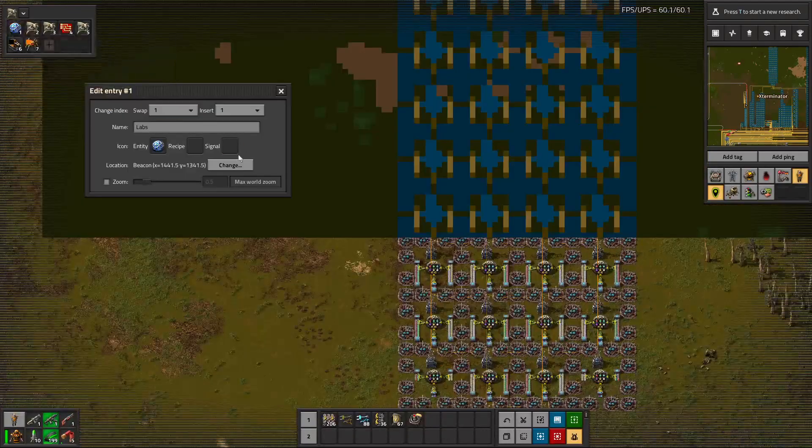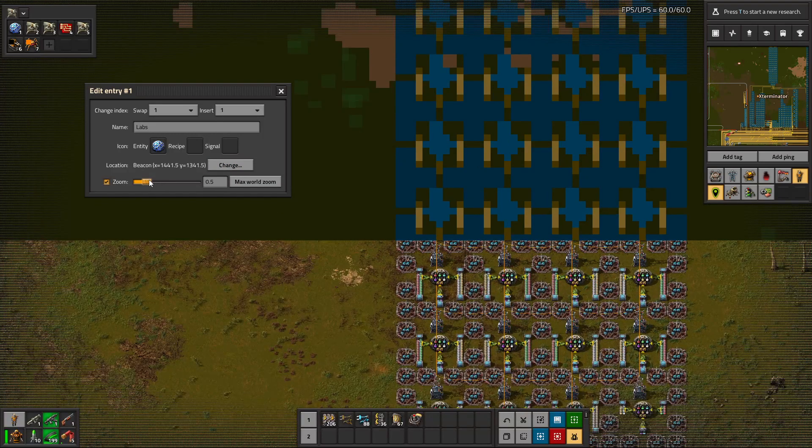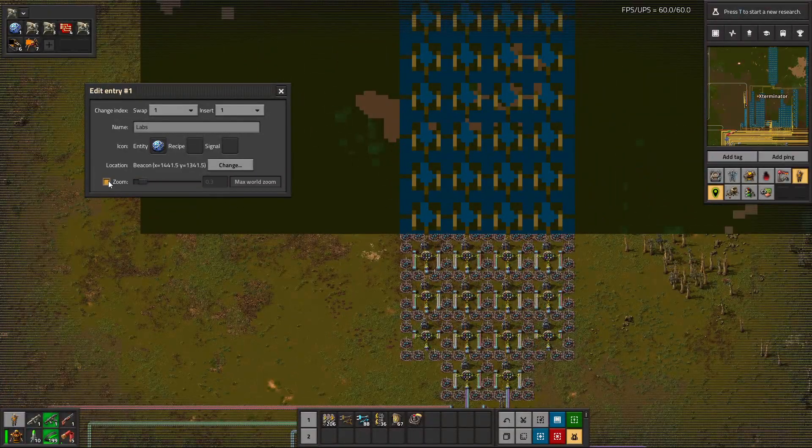If you want to edit these, you can right click them. You can change the icon, change the name, and the index just changes what position it's in — essentially swapping them if you want to reorder. You can set recipes and signals, change the location if you want to re-select an area, and also adjust the zoom — selecting how close or far away it zooms in, or just use max world zoom. All pretty intuitive settings.